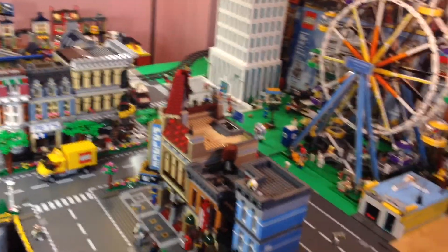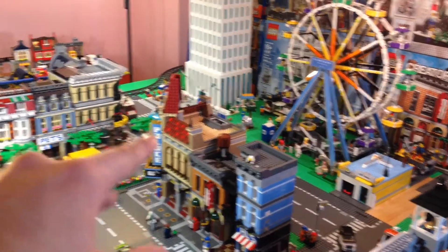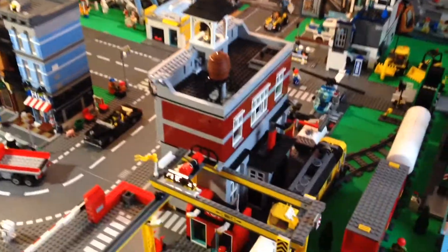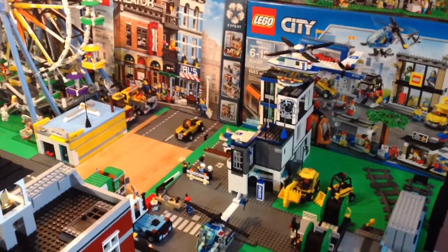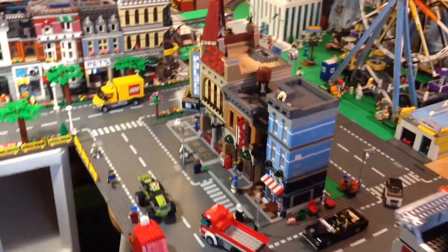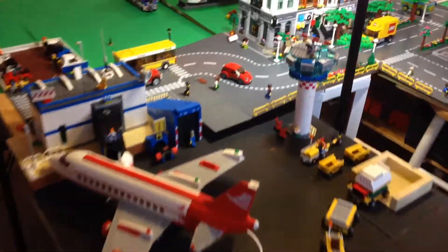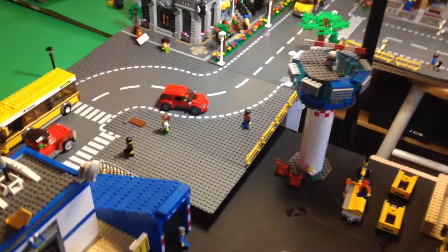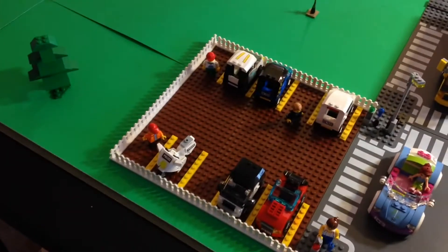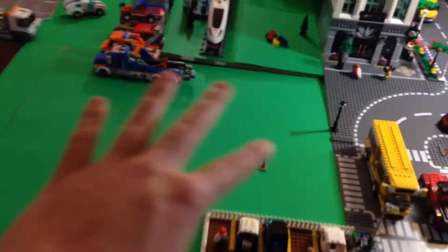Other than that, I haven't made any major changes. There used to be a modular over there. Now they're all in here and the fire brigade is back there because I needed the space. And the police station is over here where it used to be. Just wanted to update you because I hadn't made a video in a little while. The tower is almost done, just need those few more roof pieces as you can see. I made a parking lot here with some fences.